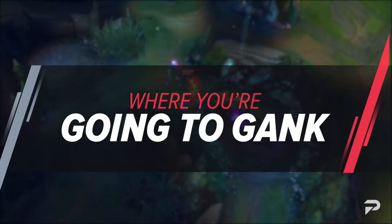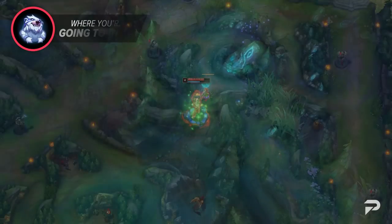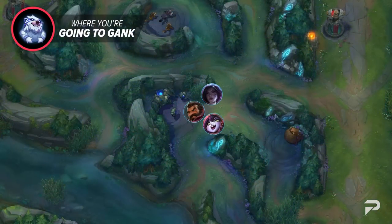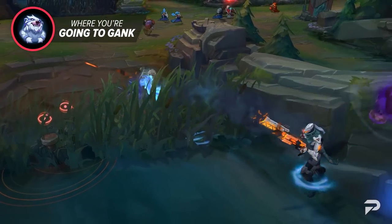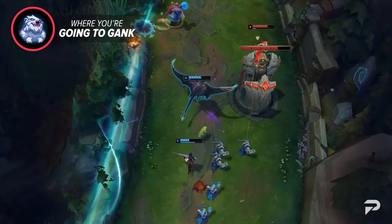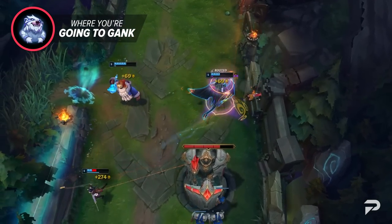Aside from deciding how to path for clearing camps, the next thing you should look at is where you're going to gank. The standard path in League is going from your bottom side jungle to the top — most people do this because they have two champions leashing to give you a better start. It's certainly more efficient for a quicker clear, which is why it's so popular. But you should also be a bit more flexible — look at your laners as well as the enemy laners and think about which lane you should be pathing toward for a gank.